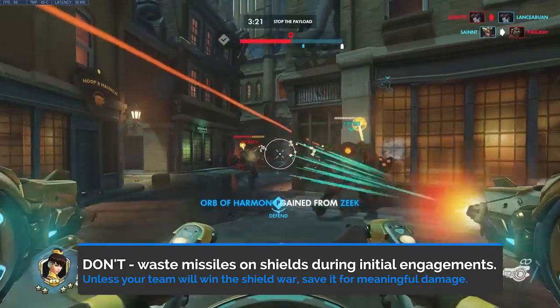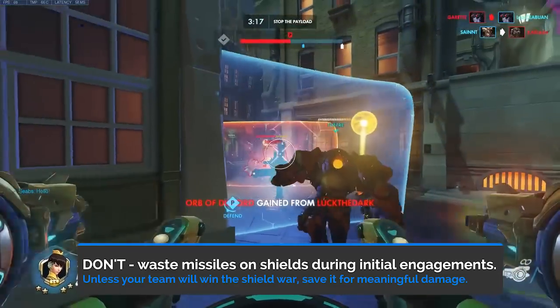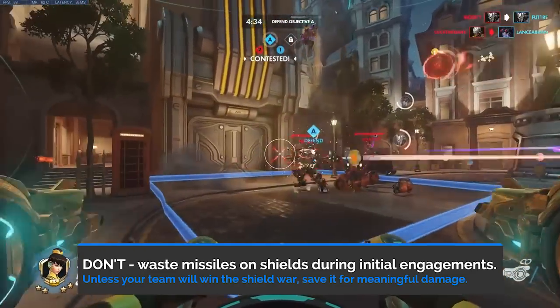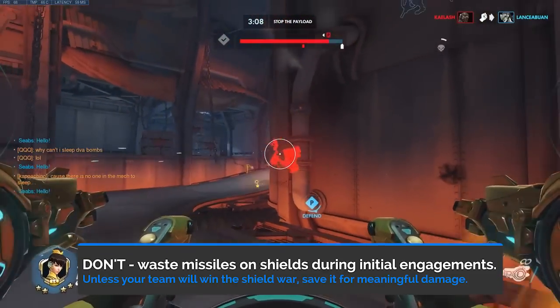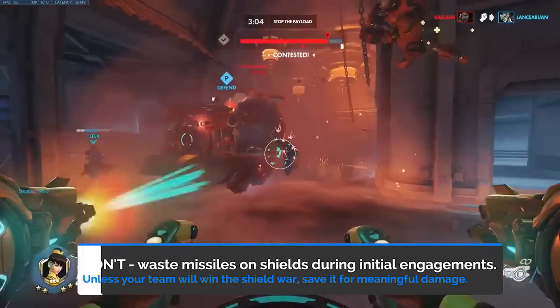Don't use Micromissiles to shield break during the initial 6v6 engagements unless you expect to have it off cooldown when the main fight comes, or your composition is actually built to break shields compared with the enemy team comp. More often than not, you have better targets to save the missiles for.